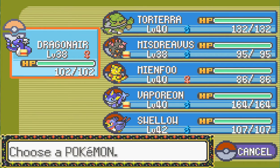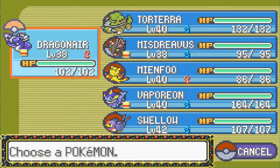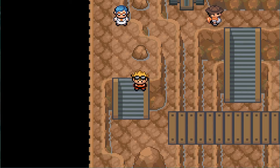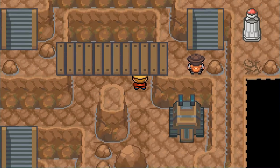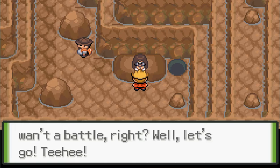And we are back. I trained up the team to around level 40, except Misdreavus and Dragonair because there's really not a lot of places to train here that are high level enough. And I realized the Tyranitar is not Ground Dragon - it is Dark Rock. I had no earthly idea. I thought it was Ground Dragon because it looks Ground Dragon, but then I was like, why is it in a rock gym and not the ground gym?